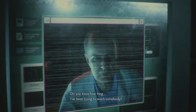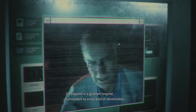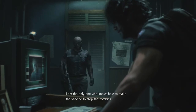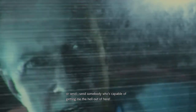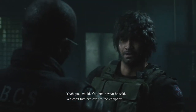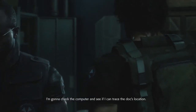Dr. Bard makes contact: 'Oh my god, do you know how long I've been trying to reach somebody? I'm trapped in a goddamn hospital surrounded by every kind of abomination. RPD's overrun too. I am the only one who knows how to make the vaccine to stop the zombies. So you can either sit there or send somebody capable of getting me the hell out of here.' Carlos and Tyrell discuss whether to turn him over to the company — that's Mihail's call, not theirs. Carlos goes to check the computer to trace the doc's location.